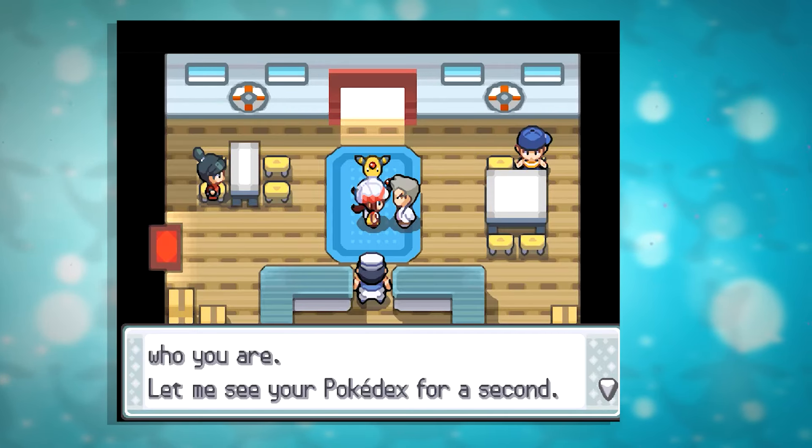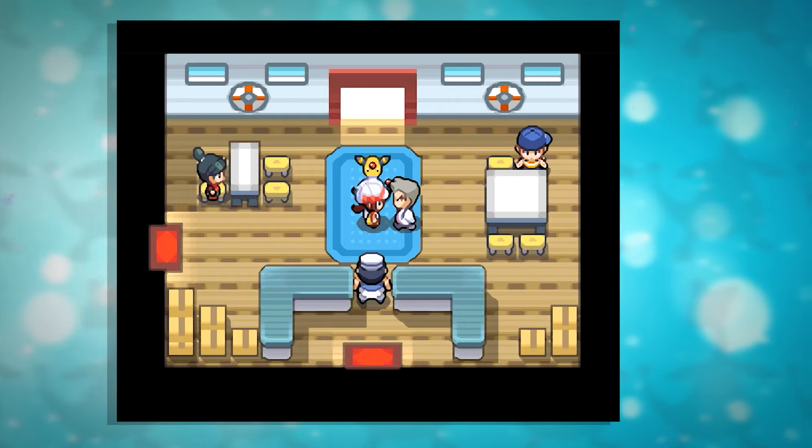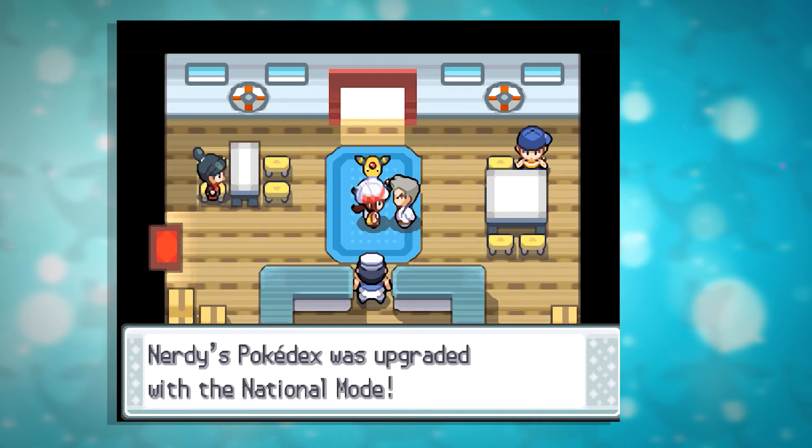How to get the National Dex? In Pokemon HeartGold and SoulSilver, after entering the Hall of Fame, when the player attempts to board the SS Aqua for the first time, Professor Oak will appear and upgrade the player's Pokedex with the National Mode.